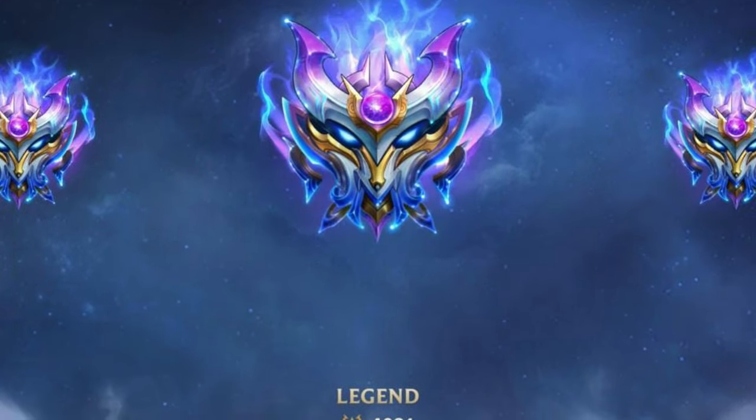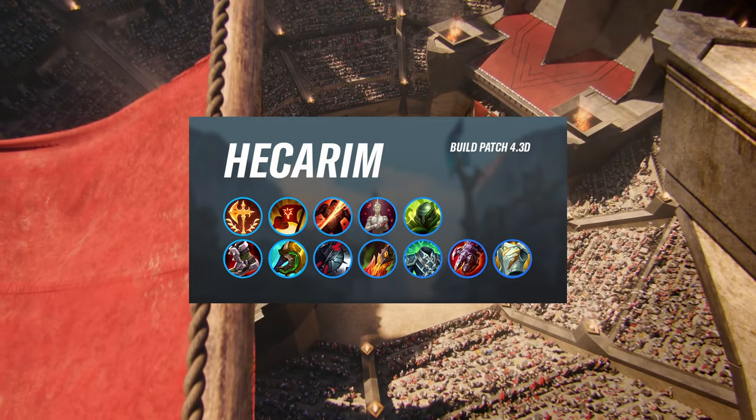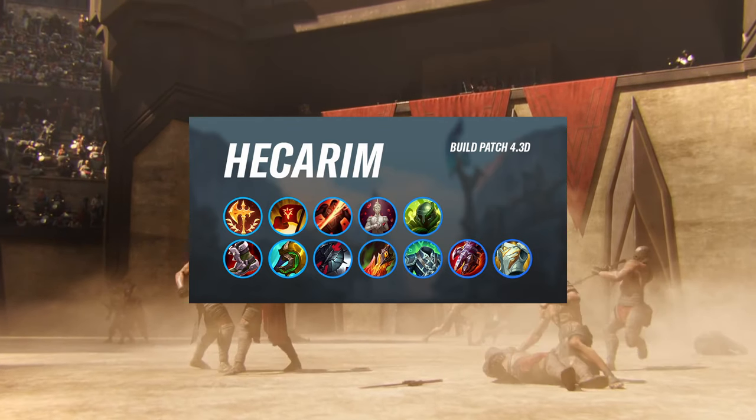Anyways, let's break down the Hecarim build for you. For your runes, you will run Conqueror, Triumph, Giant Slayer, Bloodline, and Overgrowth.